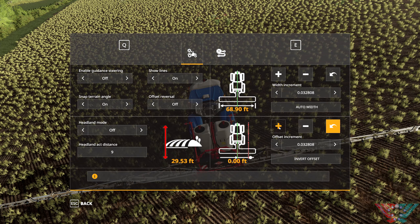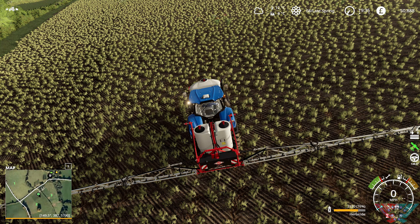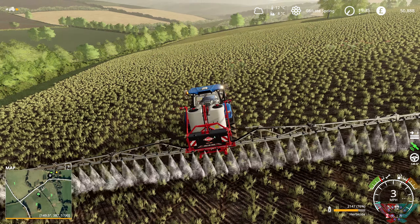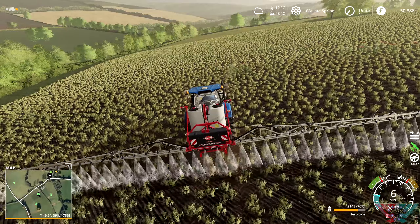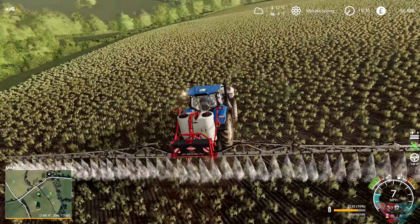GPS is on. Roll one — it's a 30-foot width. I don't know why that offset is there.